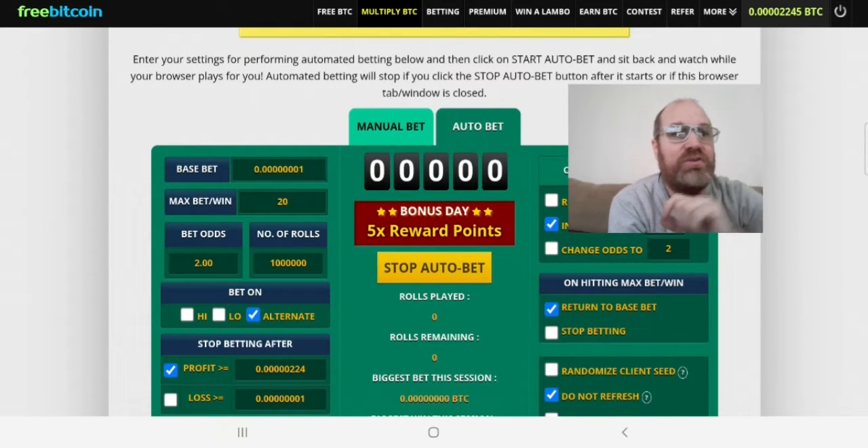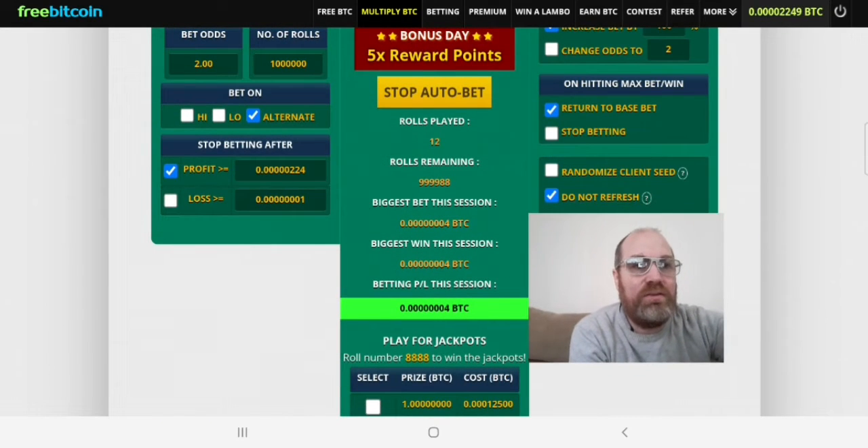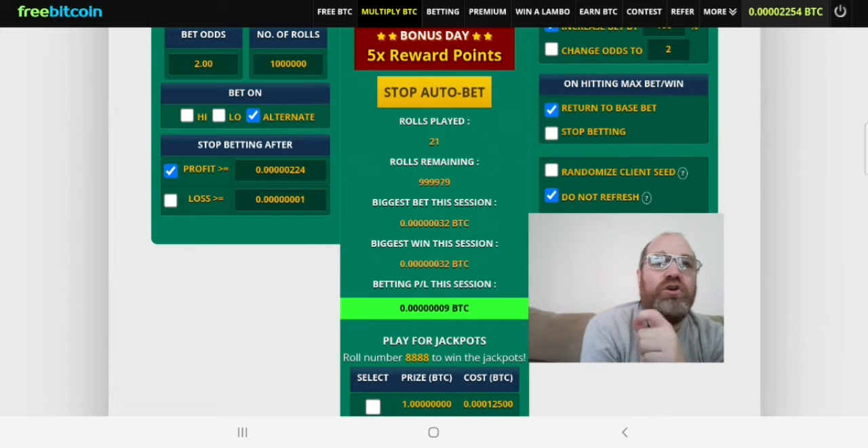Then I think we have everything in order. Let's hit start and let's see how we do. We need to go down, and when this green area here turns for 224, it will automatically stop. That's what we're going for now.